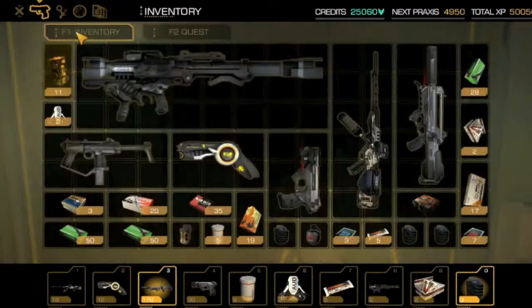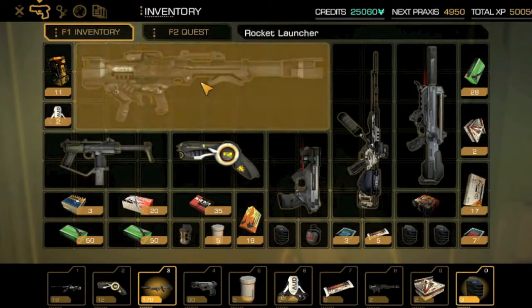Early on you could pick up a rocket launcher. It's not supremely useful but it will do quite a lot of damage. You can get pretty much one missile in per grenade, but I'm not going to use it unless I absolutely need it.